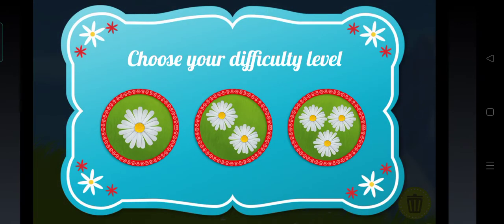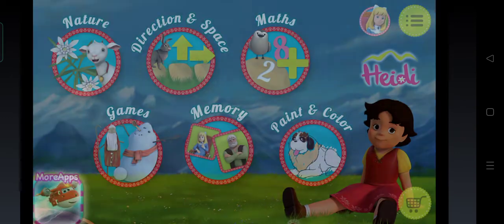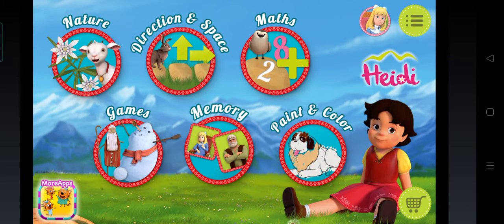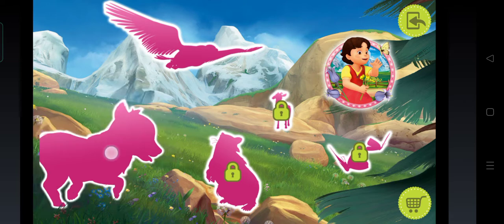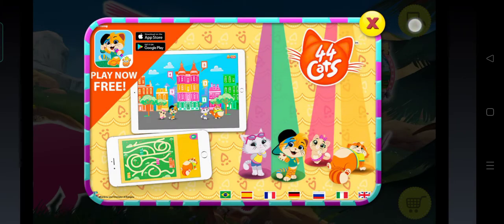Choose your difficulty level. Touch the silhouettes and complete all five games to win the remaining stickers. Once you get all stickers, you'll win a super game!